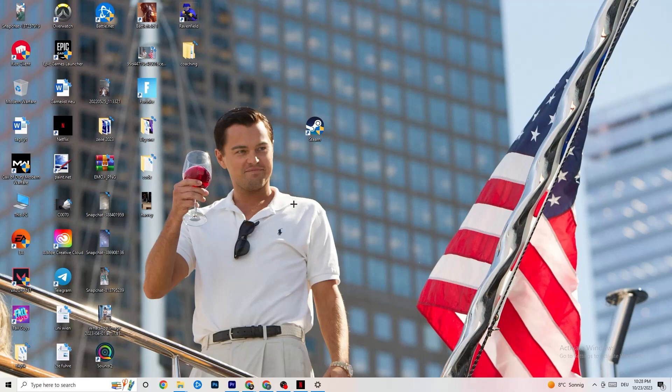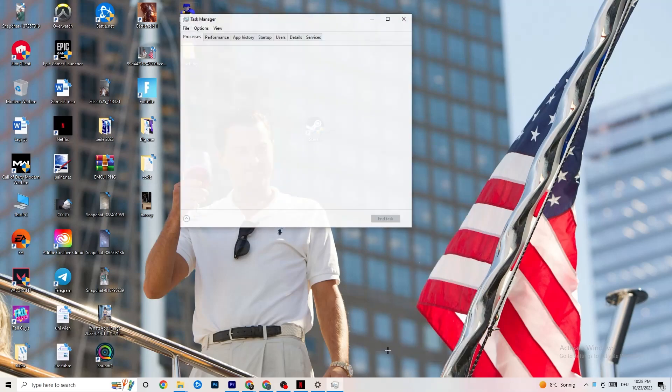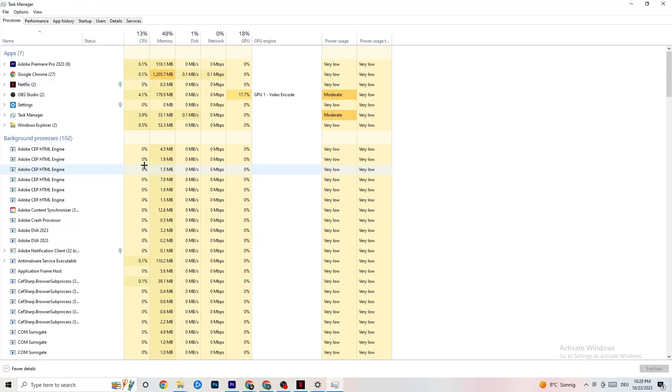If it still doesn't work, navigate to the taskbar, right-click it, and open Task Manager. Maximize the window so you can see it better. Go to the top-left corner and make sure you're on the 'Processes' tab. You can see GPU and CPU usage — if there is high CPU or GPU usage, something is taking too much performance from your PC. Go through the apps and background processes that are not related to Windows drivers, right-click them, and hit 'End Task' to free up resources.